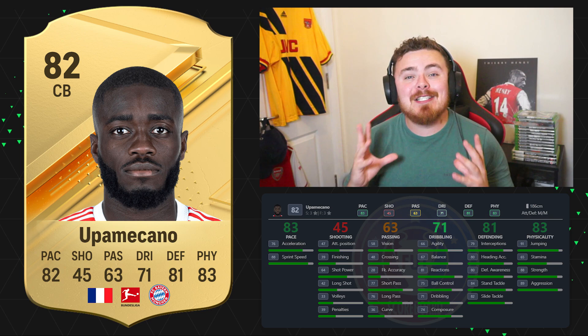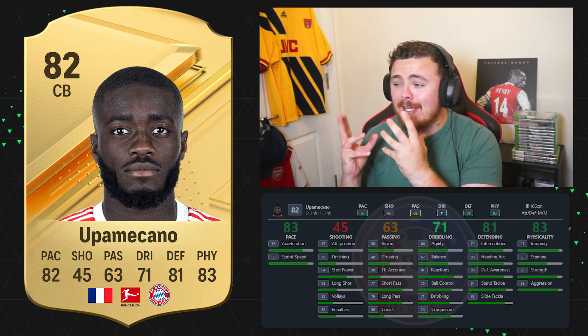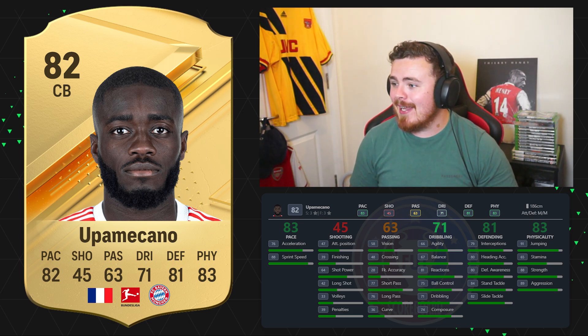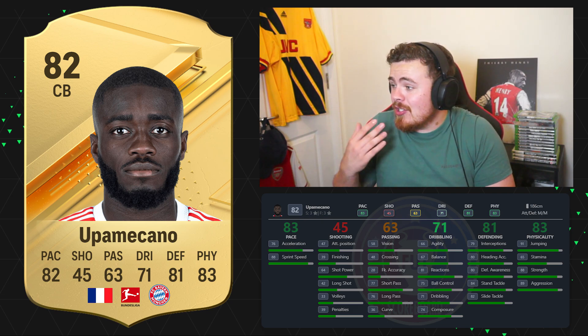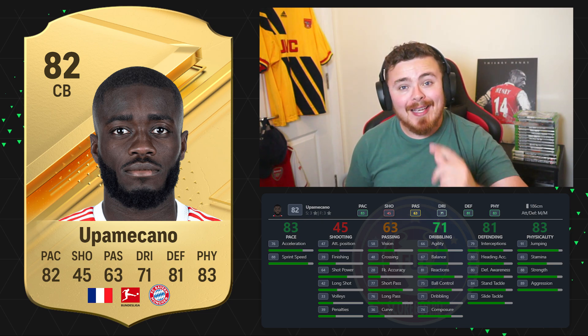The bald phenom had to feature — it is Dayot Upamecano. Plus one upgrade from last year, which is beautiful, and he's looking good in the Bundesliga. Bayern Munich, good chemistry links. He's got pace, decent dribbling for a base gold centre back, solid defensively with phenomenal physicals — 88 strength, 89 aggression is what I like to see.